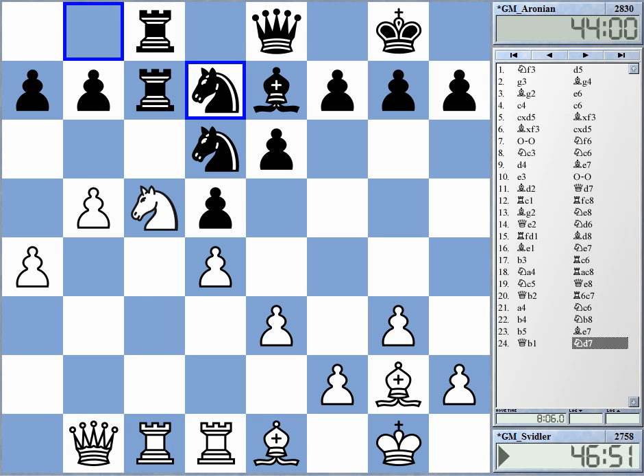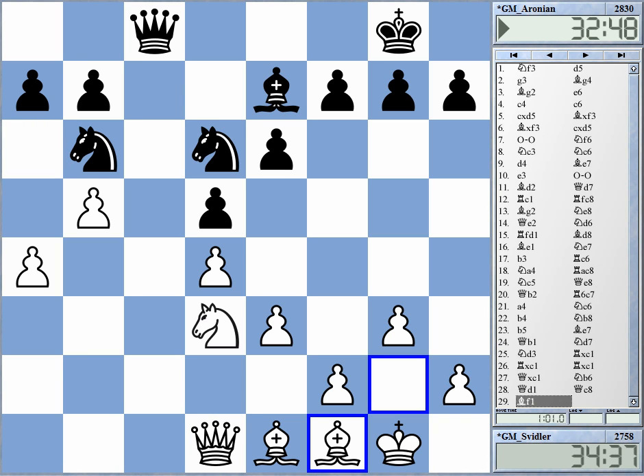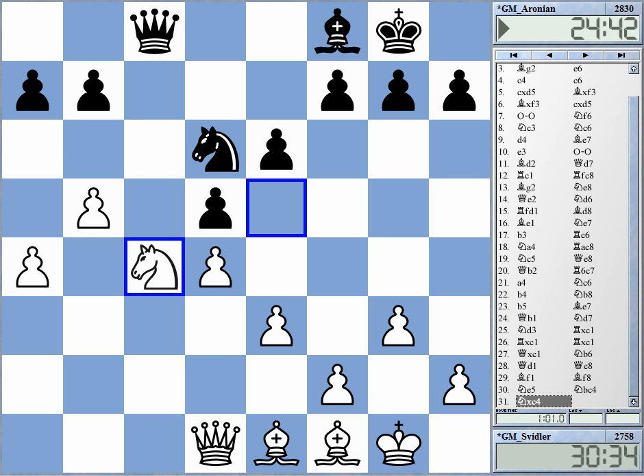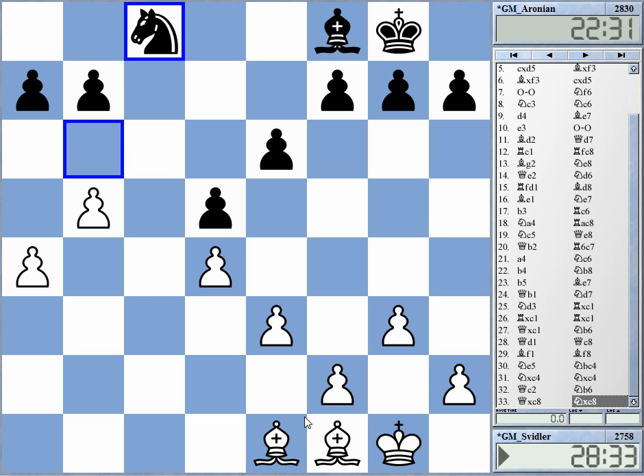Qb1 was played and after Knight d7, the pressure on c5 is so big that you need to allow exchanges. A couple of moves later, one pair of Knights was exchanged and now Queens were traded — they agreed to a draw. After this, White has the two bishops, but there's no way to really make any headway. Black can set up a fortress-like position with Knight d6 and f5, and White is never going to open the position — it's just too symmetrical. Maybe there was a slight chance for Svidler, but you never know what Aronian would play if he goes e4. A draw, so both don't really catch up to Anand.